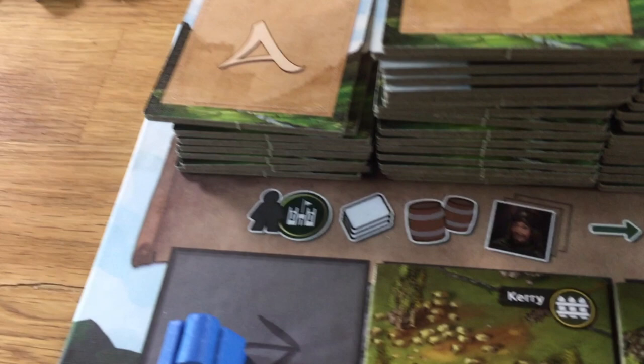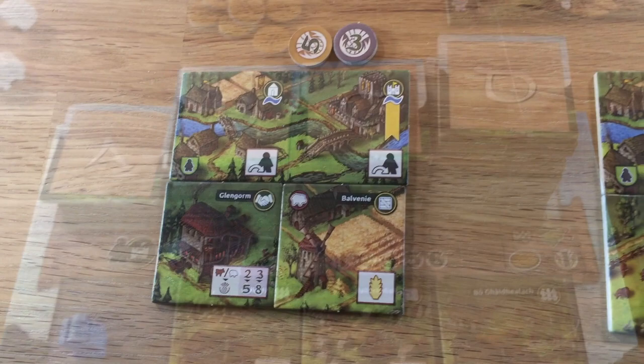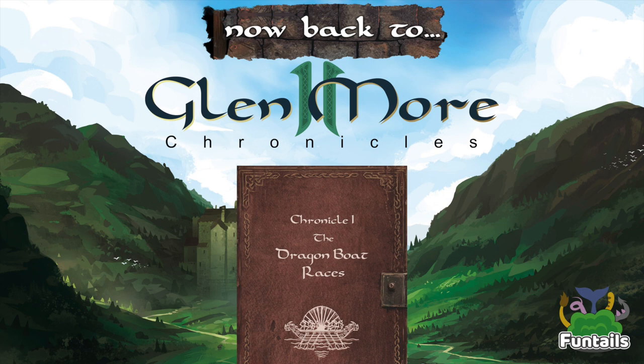After each of four rounds there is a rating, where each player measures his difference to the last player in four categories: number of persons, whiskey barrels, landmarks, and scots in the home castle. A difference of one will earn you one point, a difference of five will earn you eight points. At the end of the game the territory size of each player's territory is compared to the smallest territory, and you lose three victory points for each tile that your territory is bigger. For the full explanation watch our video here on the channel.